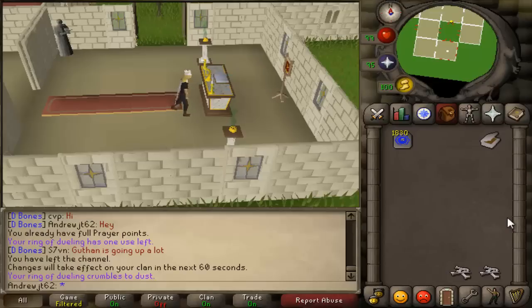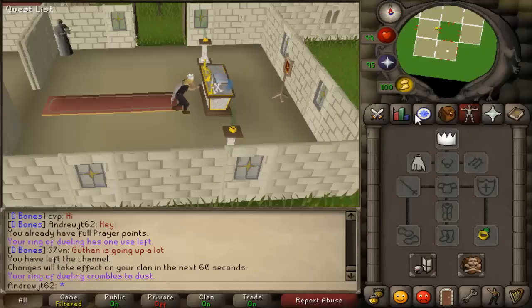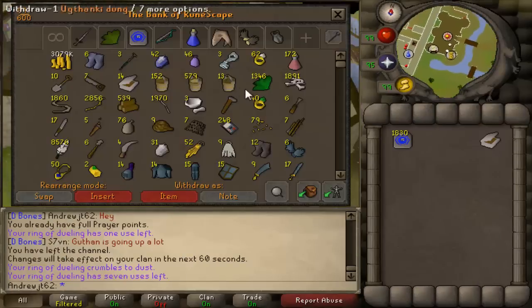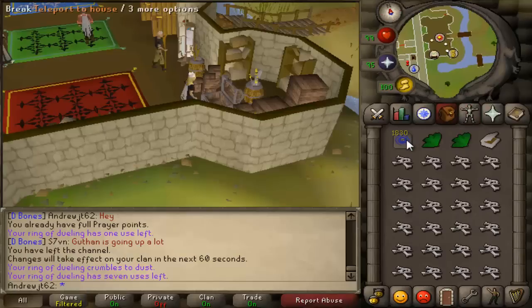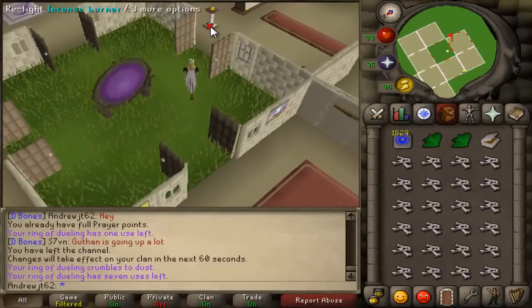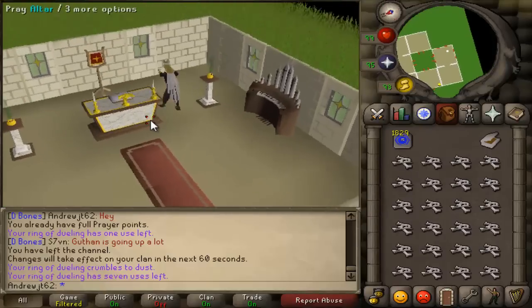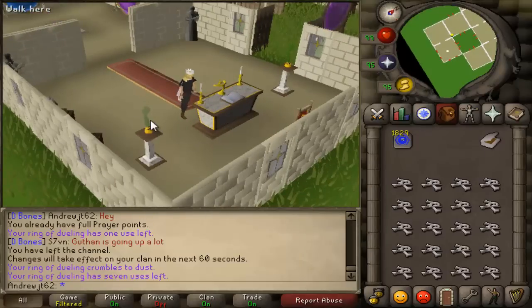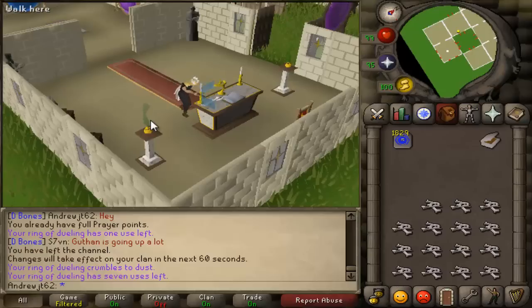Basically, they were released over the summer in randomly spawning locations. I actually have a video of me finding a white party hat — they were just randomly spawned on the ground in a bunch of different places, and they would change the locations. They were actually valuable at the time. If you had a party hat, you could sell it — I think I sold my white party hat for like 1.6 mil or something. It's in that video; maybe I'll link that in the description.